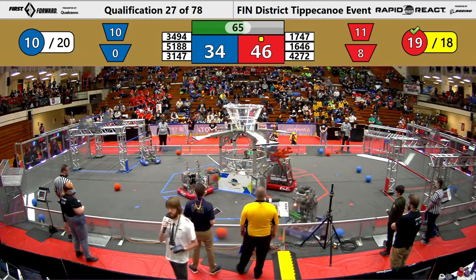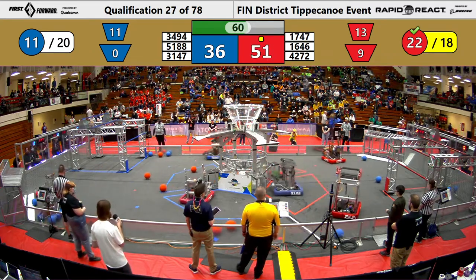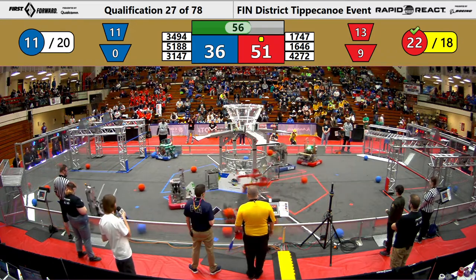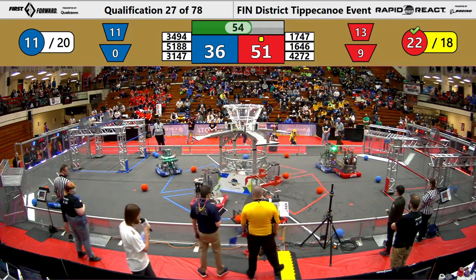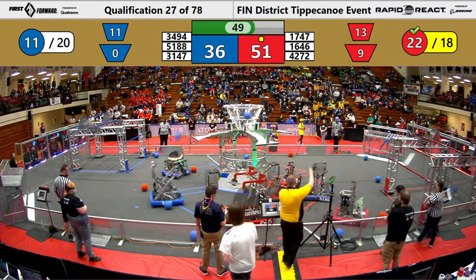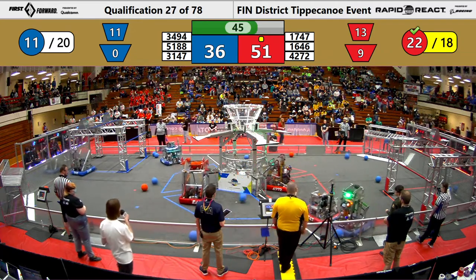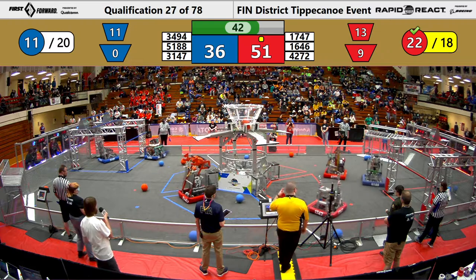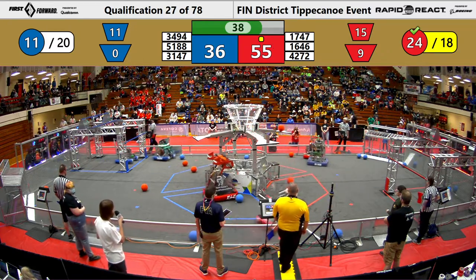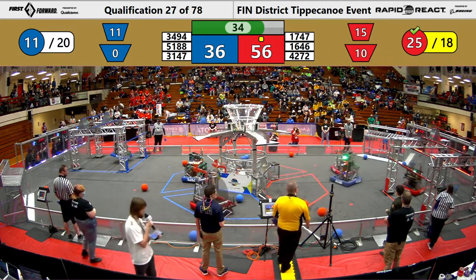Scores are currently 36 to 46, with about a minute remaining in the match. 1646 is sweeping the back side of the field, collecting a bunch of cargo, but they only want red ones. Scoring cargo for the opposite team does add to their total. Red Alliance has two cargo in the upper goal.